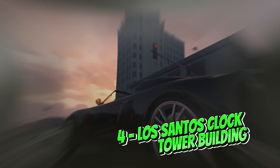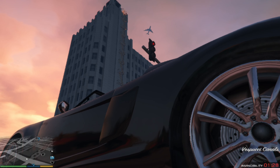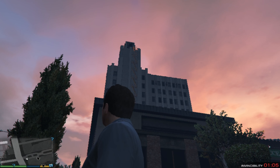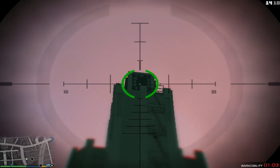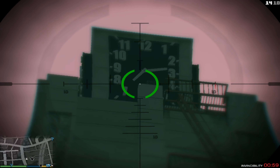Number 4: Los Santos Clock Tower. The clock tower is on the western side of Los Santos. Gamers rely on the clock to know the time while pursuing different missions. It is easy to identify the clock tower thanks to its size and position within the city.